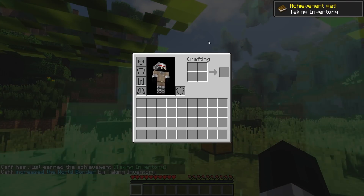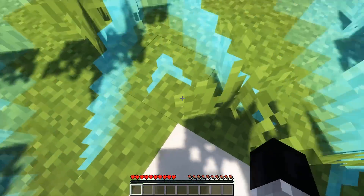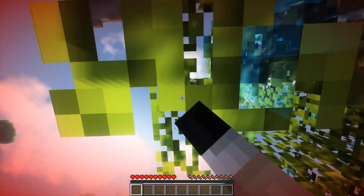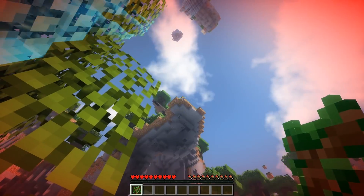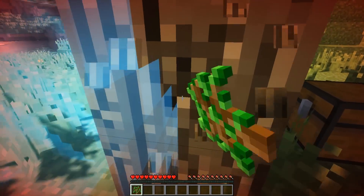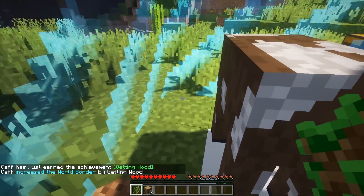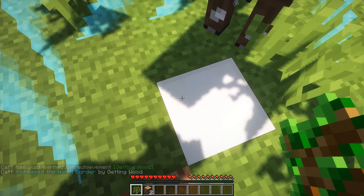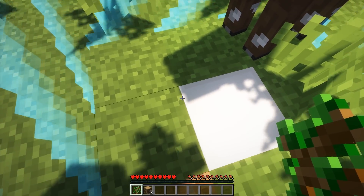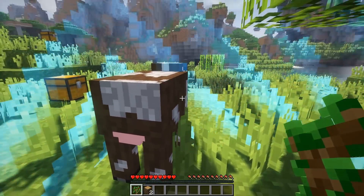Let's start with the very basics — take inventory. Kaff has just taken inventory and increased the world border by doing so. Now we can ever so slightly move out of this border, which means we can now break more of these blocks, and we now have a sapling. We can take down the majority of this tree, which is fantastic. Once again, we've managed to increase the world border by getting wood. It looks like it's grown from one block, to one and a half, and now it's two blocks.